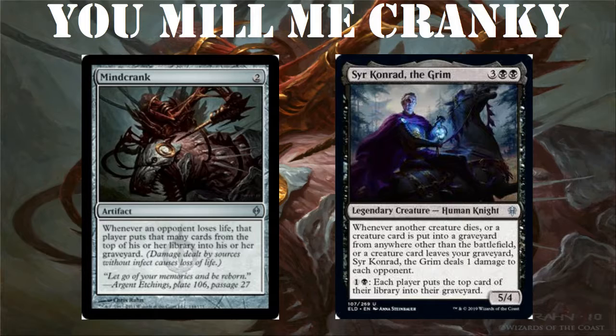Then we have Sir Conrad the Grim. For three generic, one black, and one black, you get a 5/5 legendary human knight. Whenever another creature dies, or a creature is put into a graveyard from anywhere other than the battlefield, or a creature leaves your graveyard, Sir Conrad the Grim deals one damage to each opponent.